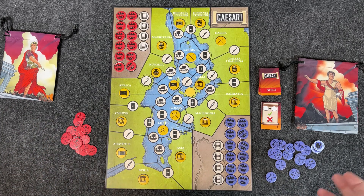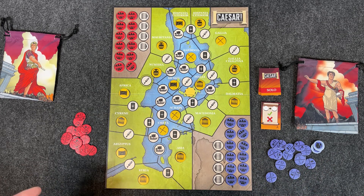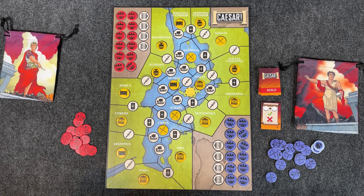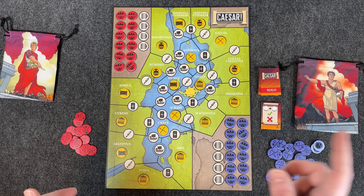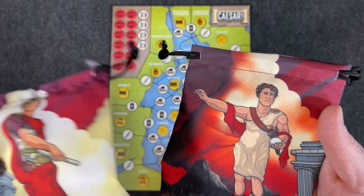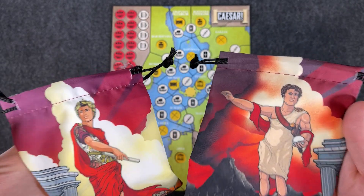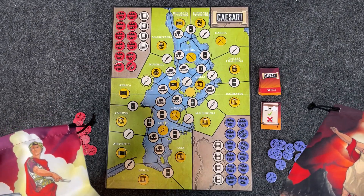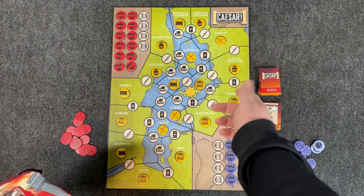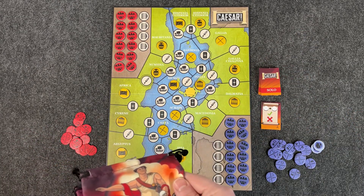My second con is the map — it's pretty boring. This is also a problem with Blitzkrieg, which had a really boring map too. I don't want to come down on the artist overall because the artwork on the box and on the draw bags is just fun — vibrant, kind of cartoony but stylized. I love it. But then the map barely qualifies as artwork — it's just green and blue divided with black lines and labels. It could probably look a little better.